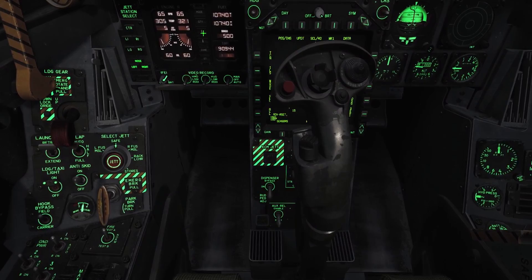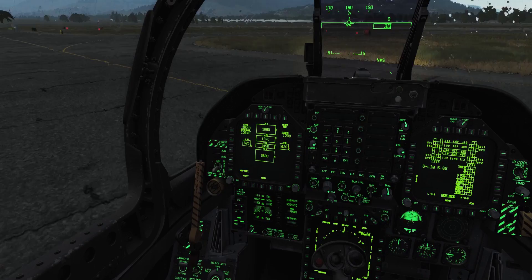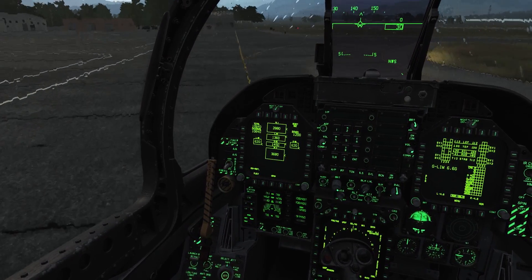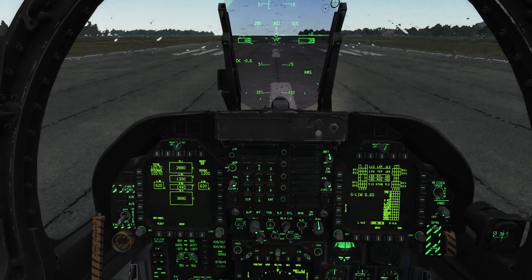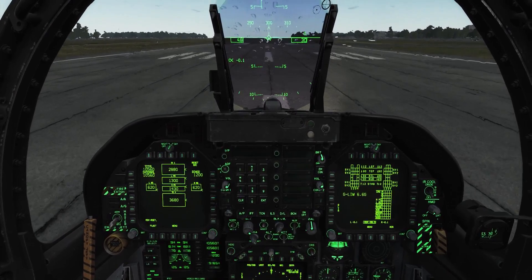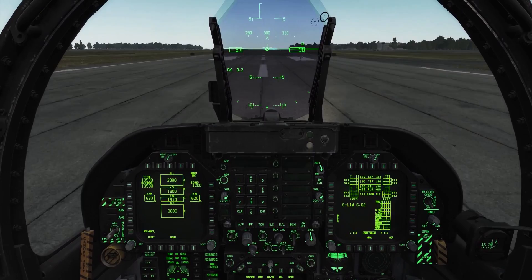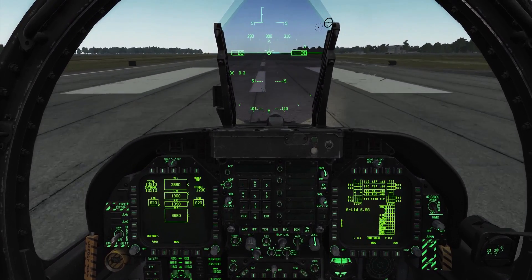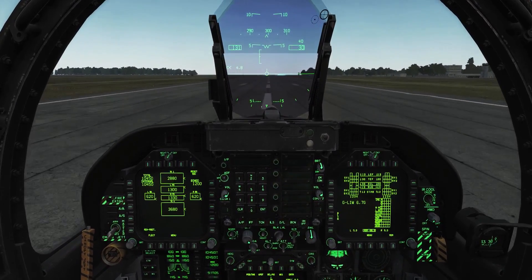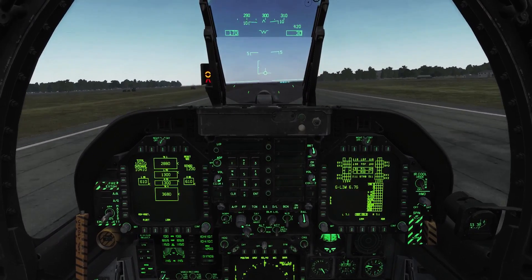With all systems running, the INS aligned and bingo set, it's time to taxi out and take off. The F-18 has nose wheel steering so taxiing is a doddle. As anybody who's ever been on a server with me will know, the important thing is to remember to turn off nose wheel steering when you're lined up on the runway. On the takeoff roll the F-18 accelerates like a rocket. The acceleration on an almost naked F-18 on full afterburner is rapid and beguilingly smooth. There's no need to yank on the stick — the aircraft will unstick itself with very little assistance when it's ready.